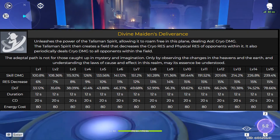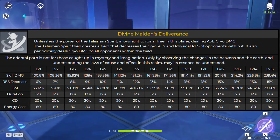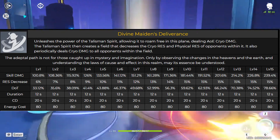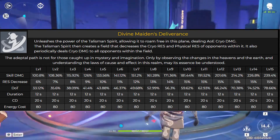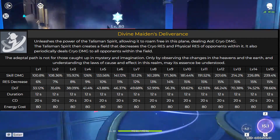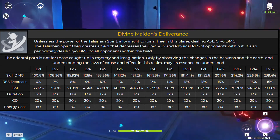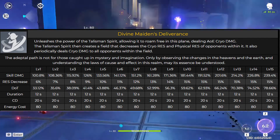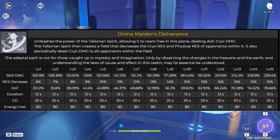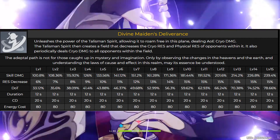Let's take a look at the burst. This is Divine Maiden's Deliverance. It unleashes the Talisman Spirit, creating a cryo field that deals AoE damage — sort of like Ganyu's burst. It creates a field that decreases cryo resistance and physical resistance of opponents inside it, and also deals cryo damage. The skill damage is 181%, resistance decrease is 15% at level 10, damage over time is 59.62%, duration is 12 seconds, cooldown 20 seconds, and 80 energy cost. So it deals damage, decreases resistances, and is again an enabler for cryo damage.